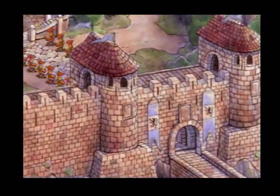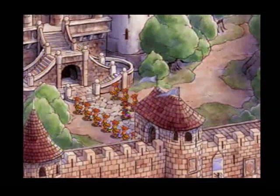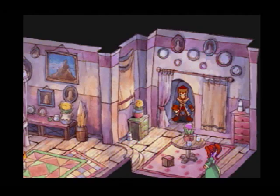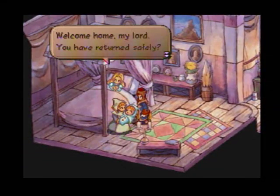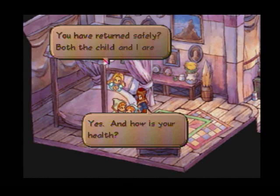Look how awesome that is. And if this were Saga Frontier 1, those flags would be static — but there's a lot of motion in the backgrounds. Even though the maps themselves are not really any more interactive than those in Saga Frontier, there are a lot of places that look like you should be able to go into but you can't, just like Saga Frontier 1. The maps in this game are just amazing.